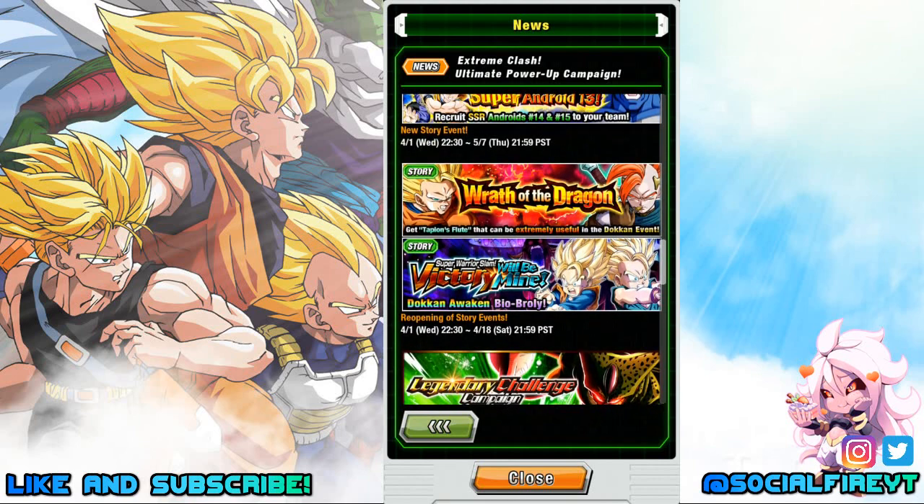Two returning story events: Wrath of the Dragon for Tapion, and Super Warrior Slam Victory Will Be Mine to Dokkan Awaken Bio Broly. You can pick up Tapion's flute from Wrath of the Dragon and Dokkan Awaken Bio Broly from Victory Will Be Mine. Both open tonight and are available daily through April 18th.